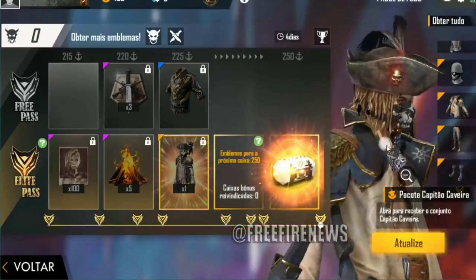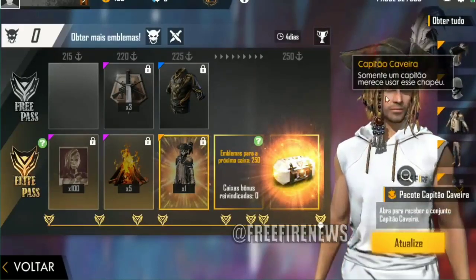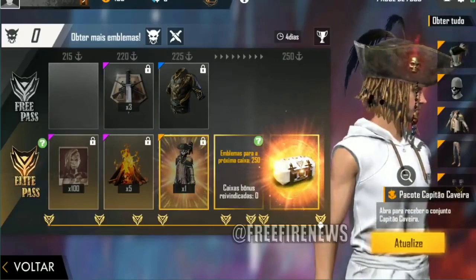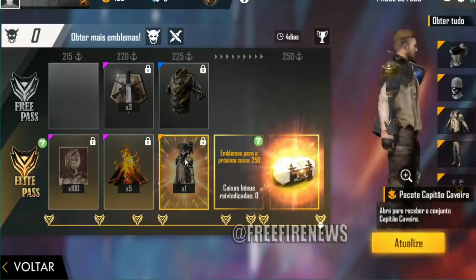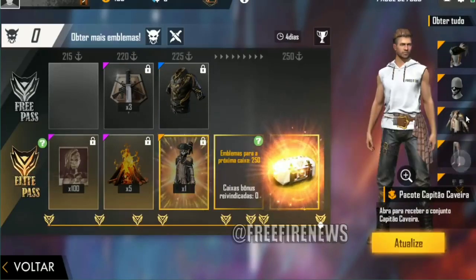If you look at the mirror, you'll see the mirror is bright. The mirror is bright. Next, the mask is black. If you look at the mask, you'll see the mask. Next, the sock is bright — you can see the sock piece.